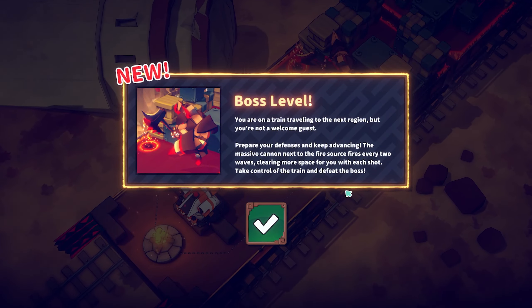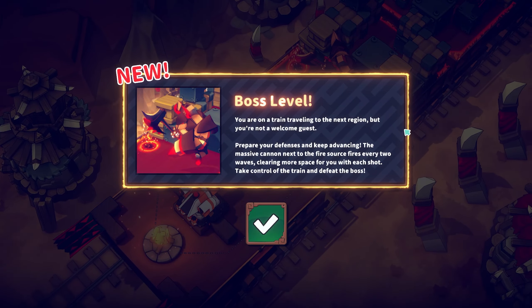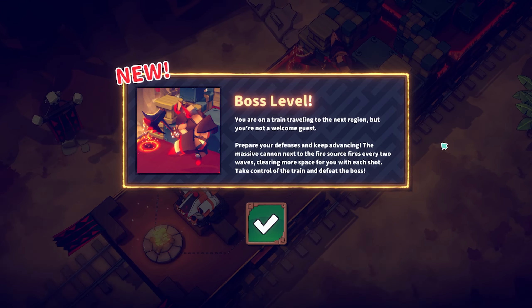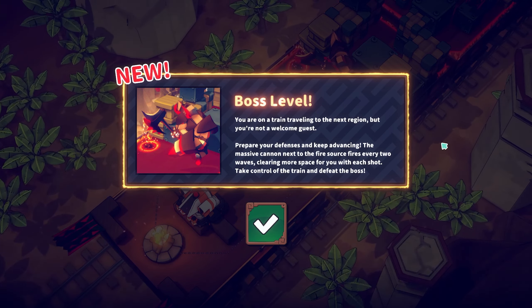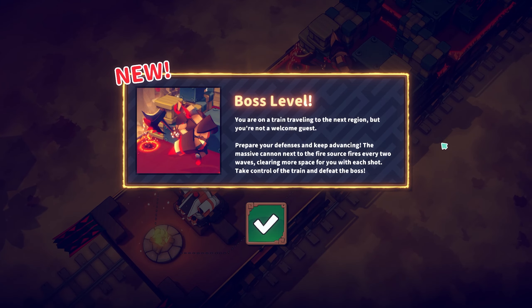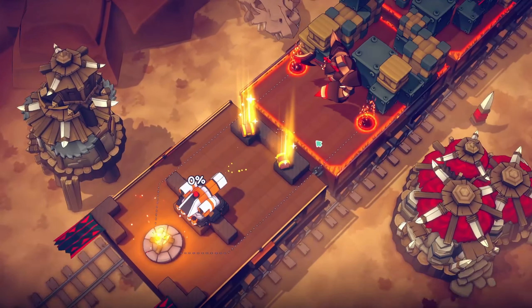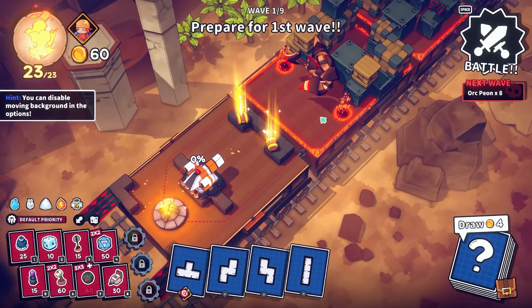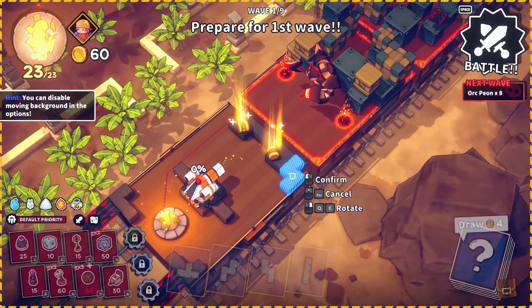Boss level — you're on a train traveling to the next region but you are not a welcome guest. Prepare your defenses and keep advancing. The massive cannon next to the fire source fires every two waves, clearing more space for you. Take control of the train and defeat the boss!